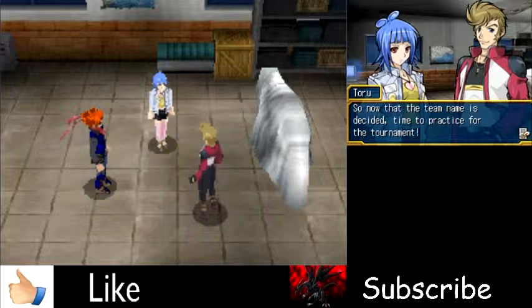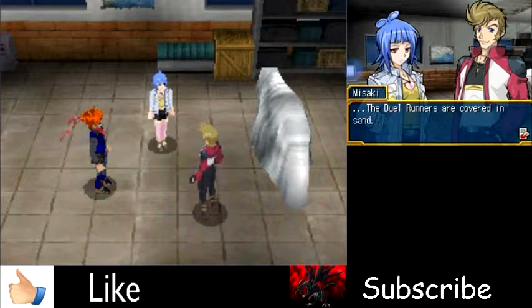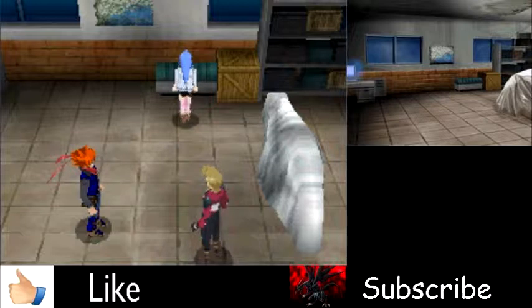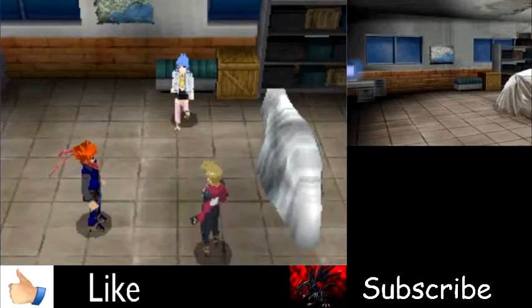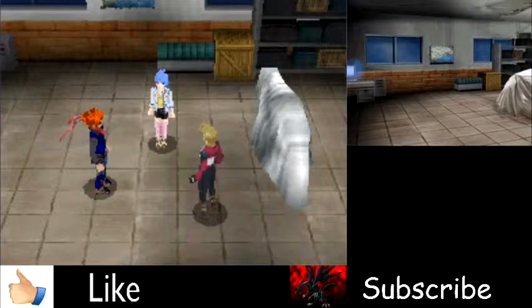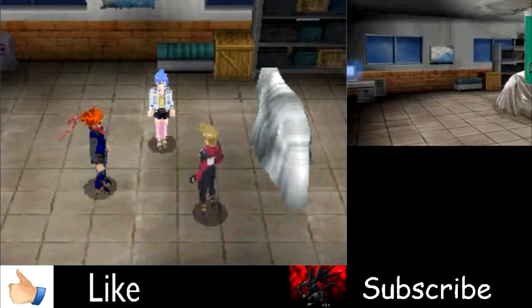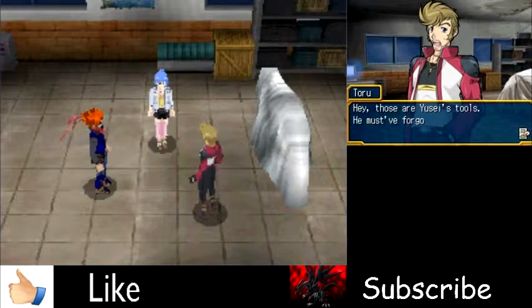Now the team name is decided, time to practice for the tournament. The duel runners are covered in sand — we have to clean them up. Those are Yusei's tools — he must have forgotten them when he helped us with the repairs. Take those back to Yusei, would you? We'll finish maintaining the duel runners while you do it. By the way, Yusei's garage is in the southeast of the Fountain Plaza.